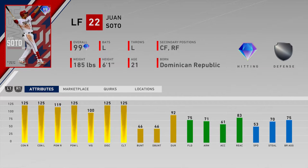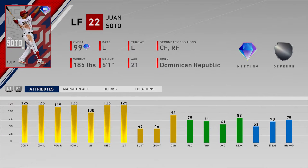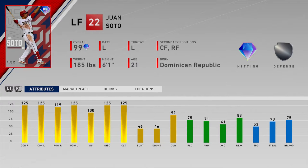Let's jump into our number one rated player: Juan Soto. Right off the bat, his hitting stats jump out — 125/119 splits versus righties and 125/125 versus lefties, so this card is going to be an amazing hitter. The questions come with the fielding and speed stats, but he has a great stance and good outfield versatility. Overall though, I don't think this card is as good as Mantle or Trout.